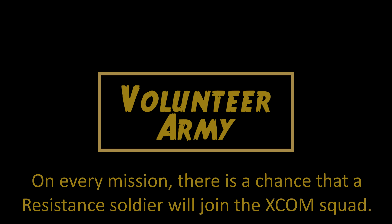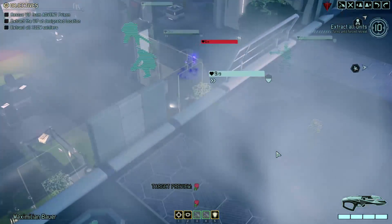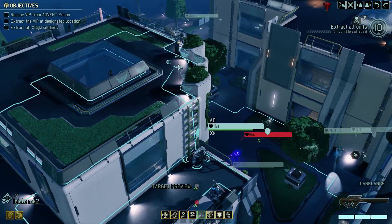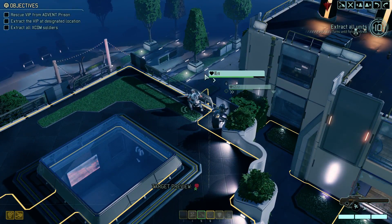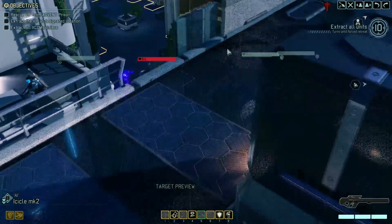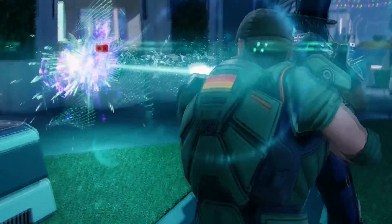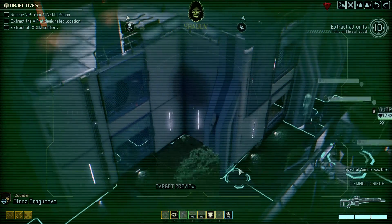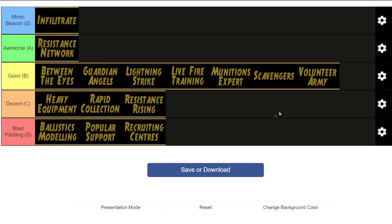And then the final ability — Volunteer Army. This gives a chance of a resistance operative joining you on each mission. The resistance operatives have the same abilities as rookies so they're not great, but I believe their stats are a little bit better. Even though they're not that useful, having an extra soldier on a mission is always really good — it just gives you more options. My main problem with this ability is that it relies on RNG. You could have resistance fighters showing up all the time or never at all. I think I'd like this ability a lot more if it gave you the option to guarantee an extra soldier by paying intel or supplies or something like that. But because it is unreliable, I'm going to say that it's good — I don't think I can go higher than that even though I do really like this one.